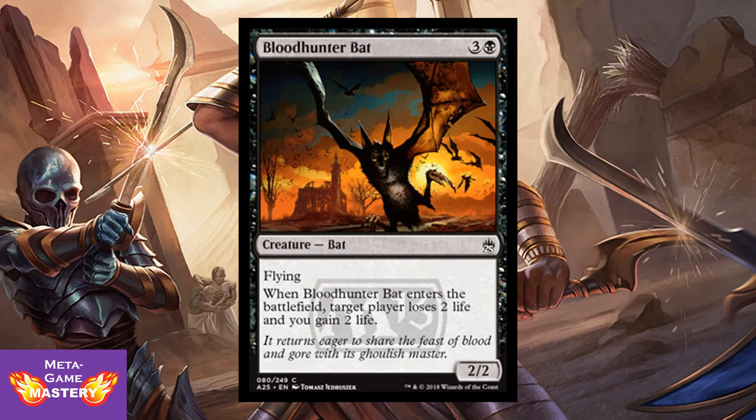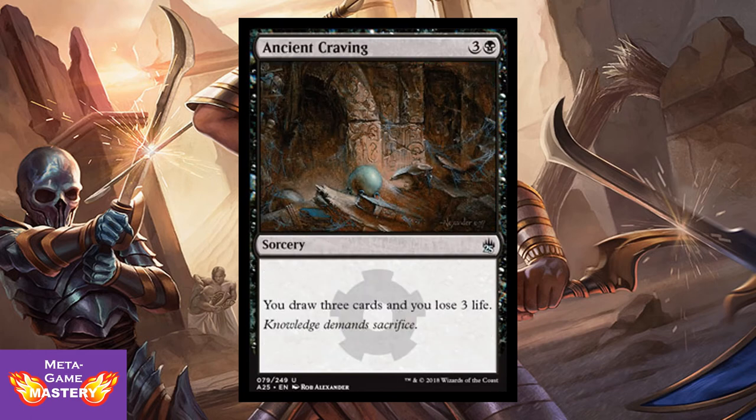Bloodhunter Bat is 4 CMC, 3 colorless and black, for a 2/2 bat with flying. When Bloodhunter Bat enters the battlefield, target player loses 2 life and you gain 2 life. Fine, nothing special. And Ancient Craving is 4 CMC, 3 colorless and black sorcery — draw 3 cards, lose 3 life. Just straight value: you're paying 4 mana and 3 life but you're getting 3 cards out of it. Very valuable in limited.